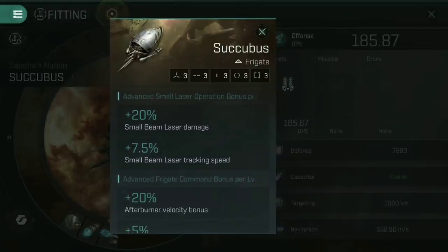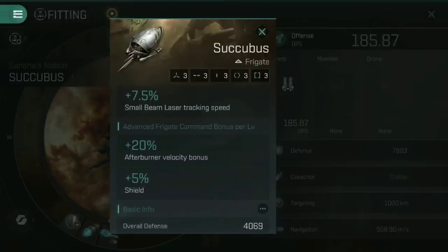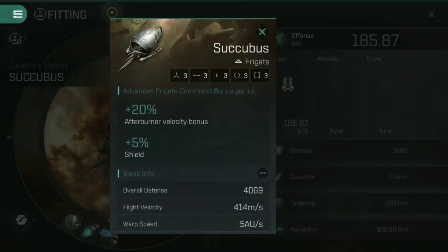Looking at the other skill bonuses: advanced small laser operation gives you 20% small beam laser damage per skill point and 7.5% increase in small beam laser tracking speed. At a full 5 trained points, you're looking at 100% additional small beam laser damage and 37.5% small beam laser tracking speed. Advanced frigate command bonus also gives you plus 20% afterburner velocity bonus up to a maximum of 100%, and a 5% shield bonus up to a maximum of 25%.